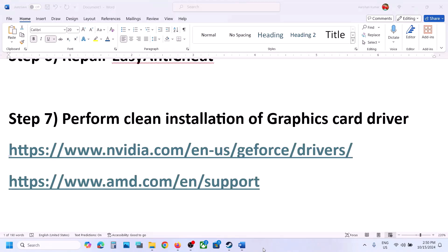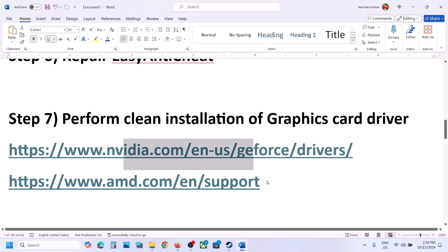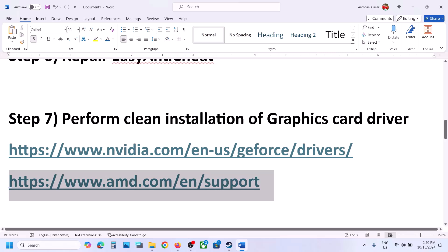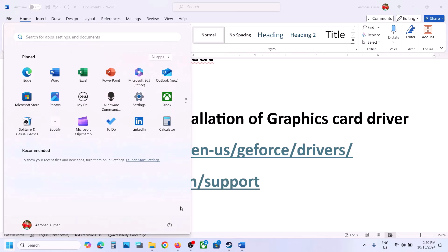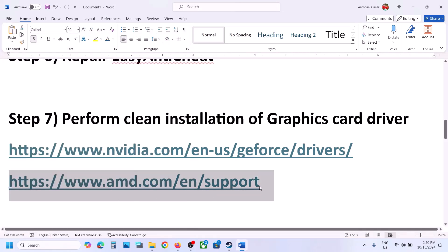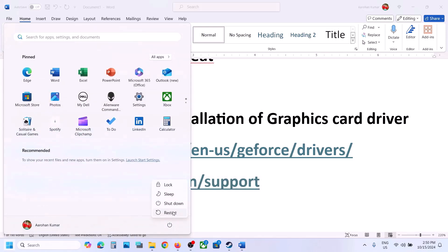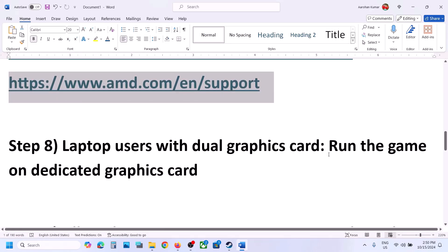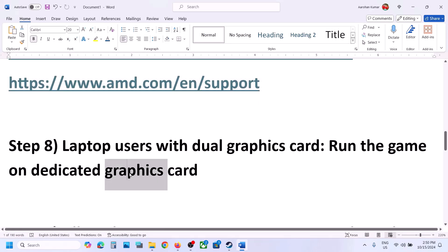After the system restart, launch the game and check. If you have an AMD card, first uninstall the current AMD graphics driver, restart your computer, then go to the AMD website, select your graphics card, install the latest driver, restart again, and launch the game.